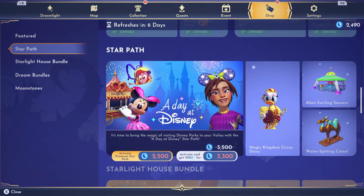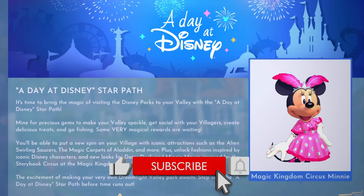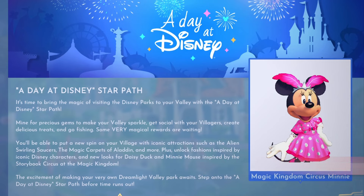Let's move on to the Star Path. 'A Day at Disney' Star Path — it's time to bring the magic of visiting the Disney Parks to your valley. Mine for precious gems to make your valley sparkle, get social with your villagers, create delicious treats, and go fishing. You'll be able to put a new spin on your village with iconic attractions such as the Alien Swirling Saucers, the Magic Carpets of Aladdin, and more. Plus unlock fashions inspired by iconic Disney characters and new looks for Daisy Duck and Minnie Mouse inspired by the Storybook Circus at Magic Kingdom.